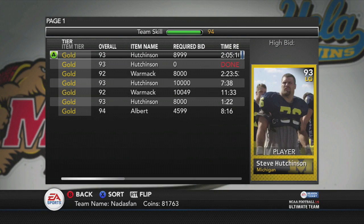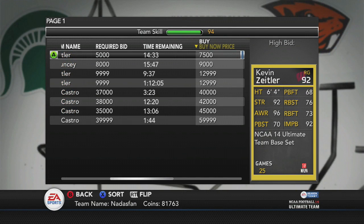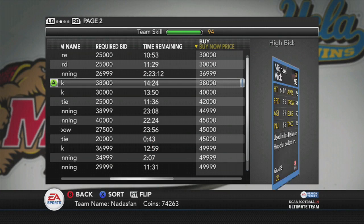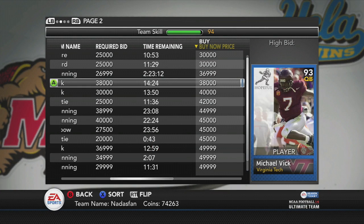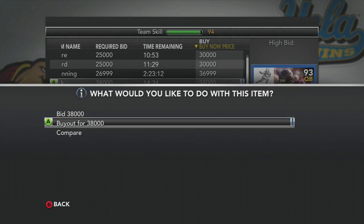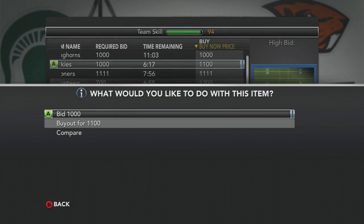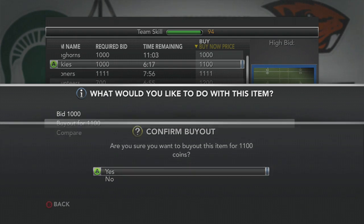Then we also go get Steve Hutchinson — I've had my eye on that. I wanted to go get DiCastro but instead I settle for the guy from Wisconsin, Zietler, whatever it was. And now I decide, with the coins I have left, I haven't done a Heisman Challenge yet. Let's take on a Heisman Challenge and do it in this episode.